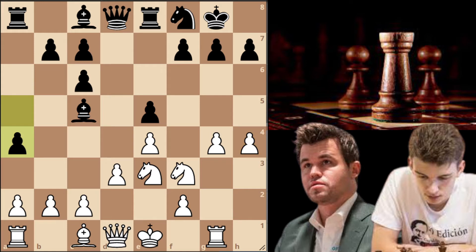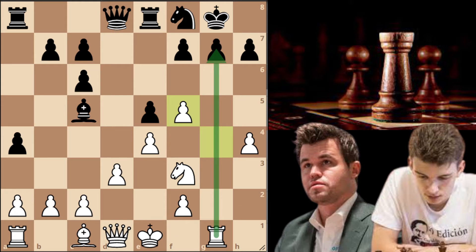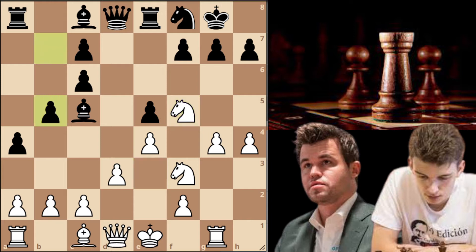a4 by Duda and knight to f5. One thing you want to avoid as black is to capture this knight because white will recapture with his pawn, opening the g-file for the white rook and black's position comes under a lot of fire. So Duda avoids this and simply played b5, taking as much space as possible on the queenside, which means the white king will likely stay in the center because castling queenside is now really dangerous too.